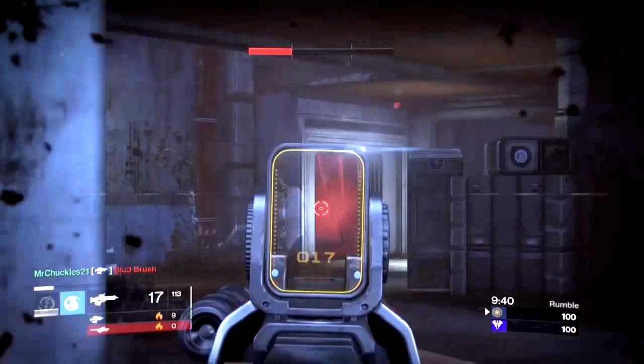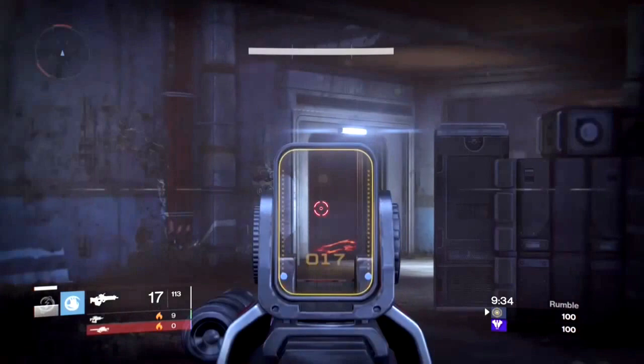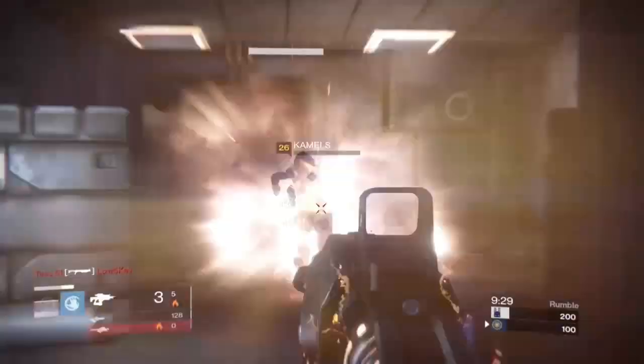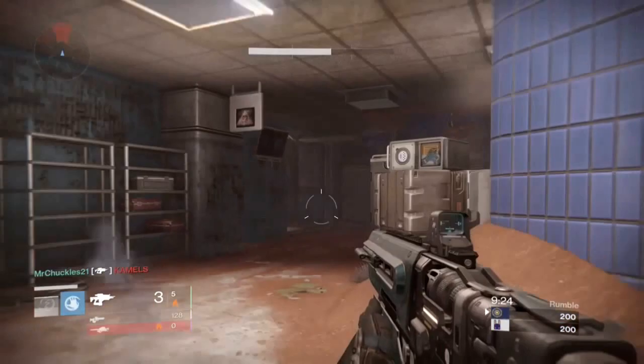I find that close quarters scopes with increased target acquisition are honestly extremely helpful and just all around the best option. You don't need a medium or high range zoom on your scope because you're not going to be sniping somebody with your fusion. It's meant for close to medium engagements, mainly just close engagements similar to what you see in the gameplay now.